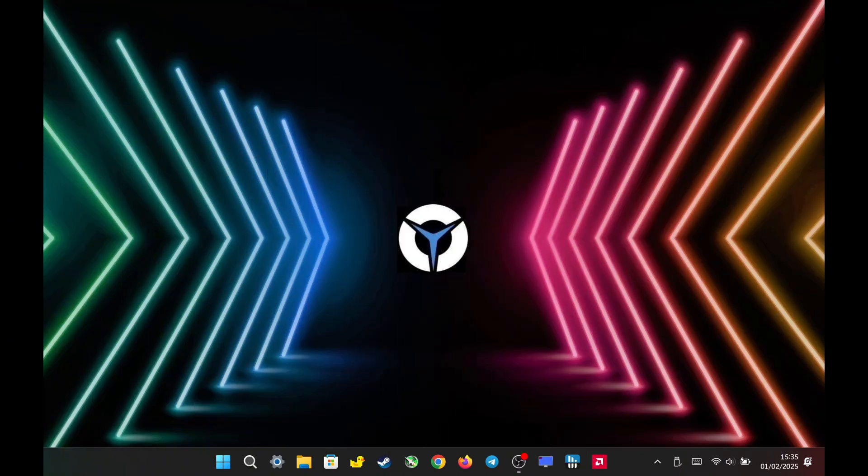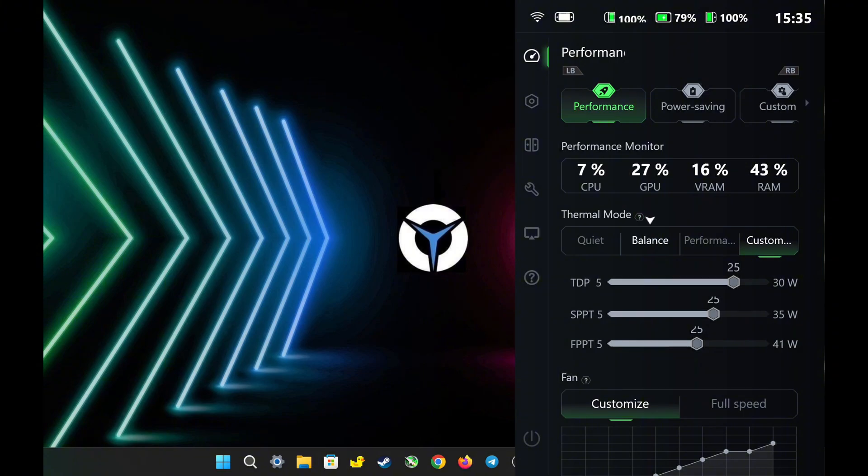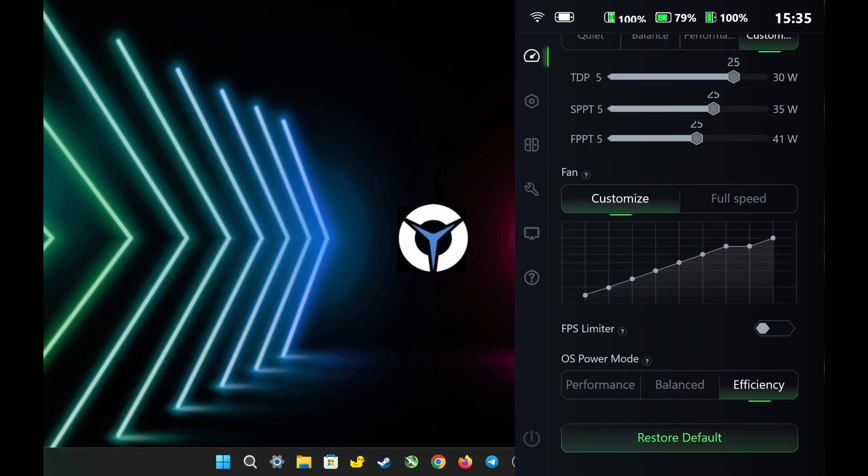Let's get started. For my Legion settings, I set it to performance mode with TDP, SPPT, and FPPT at 25W and OS power mode to efficiency.